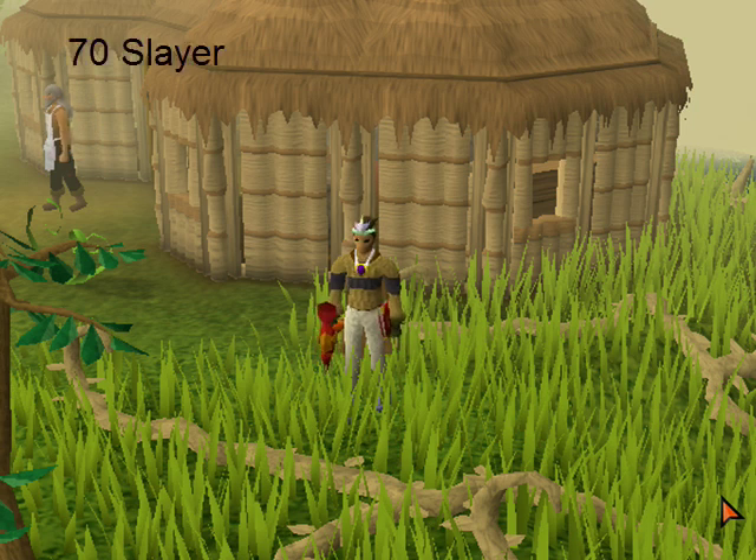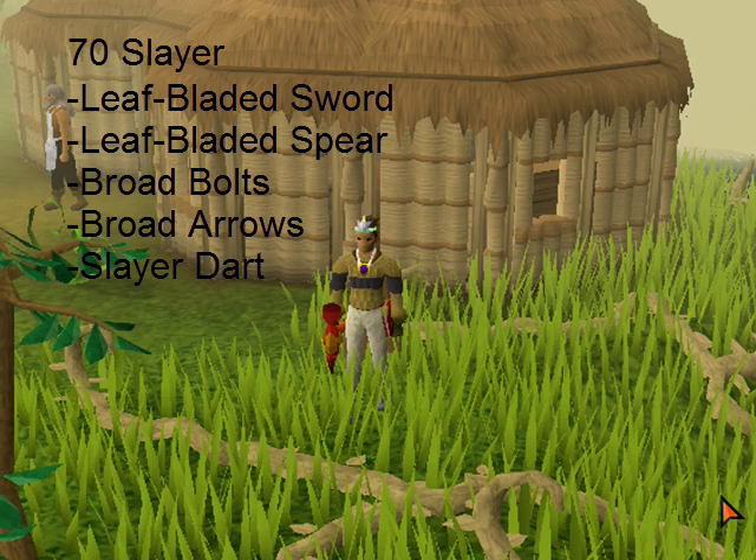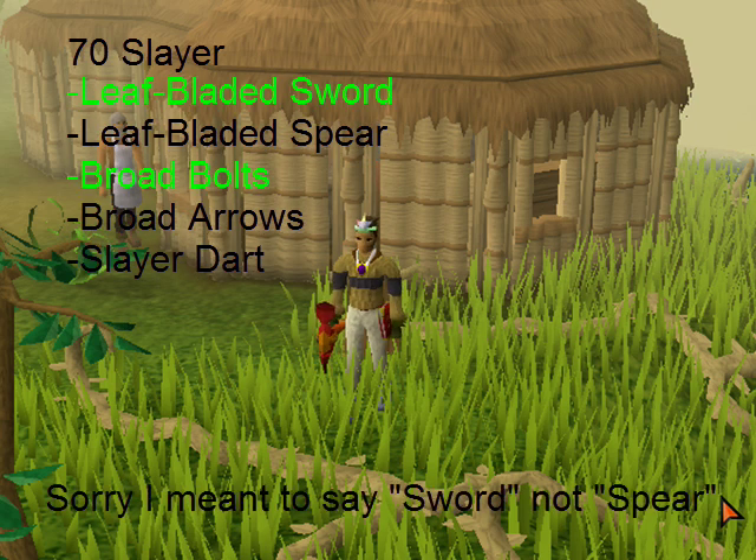The main requirement is 70 Slayer. These Kurask are a lot like the Turoth, where you have to kill them with a leaf-bladed sword, spear, broad bolts, broad arrows, or a Slayer Dart. The main two ways of killing them are with broad bolts and a leaf-bladed spear — those are the two best ways.